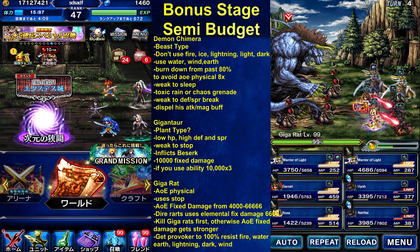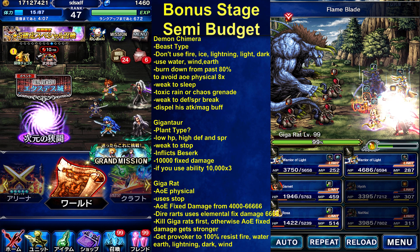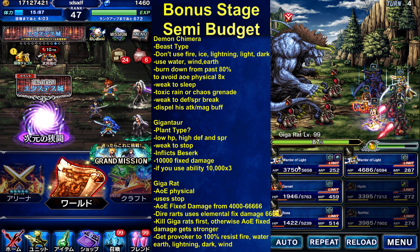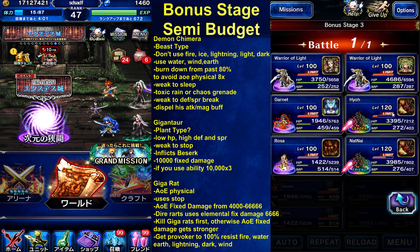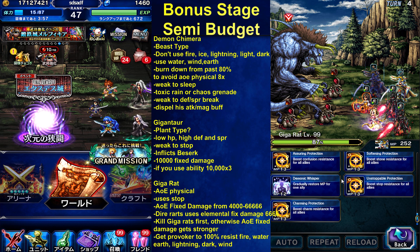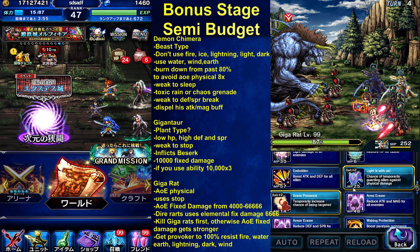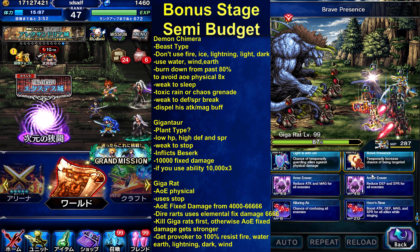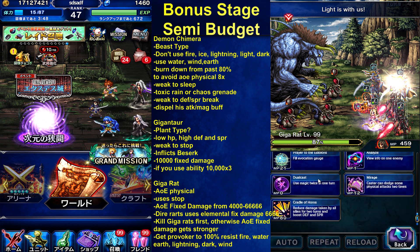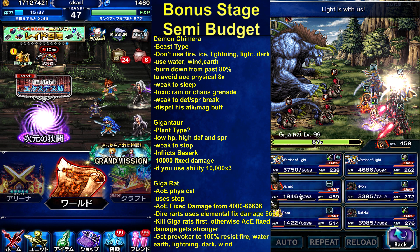It's gonna do some damage — not too much. 13%. It depends on how many Beast Killers you have and how strong your Hyo friend is. For turn four, we're gonna reapply our buffs. Provoke. Cover. Cradle of Horns.